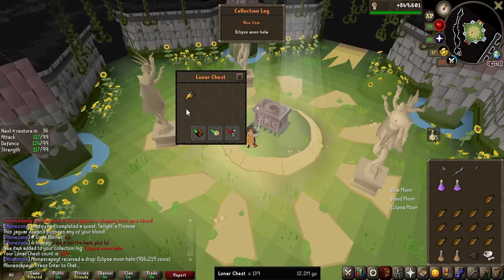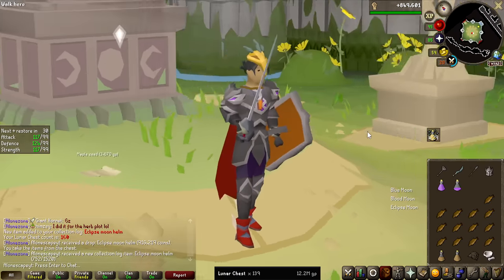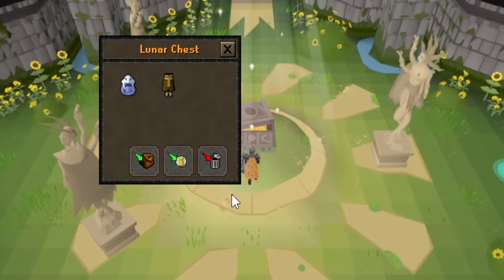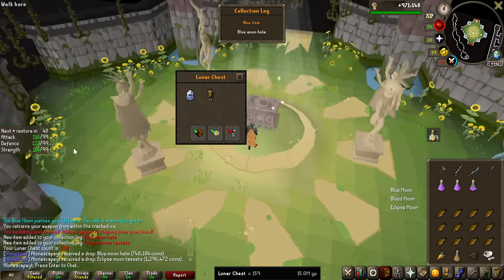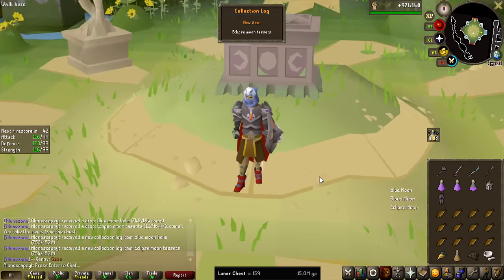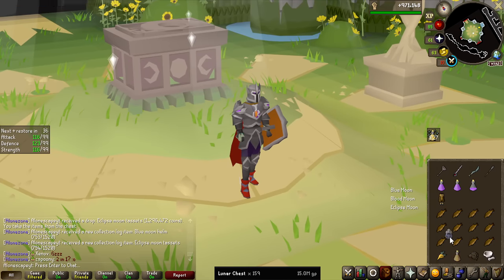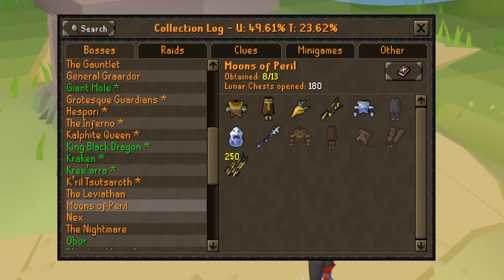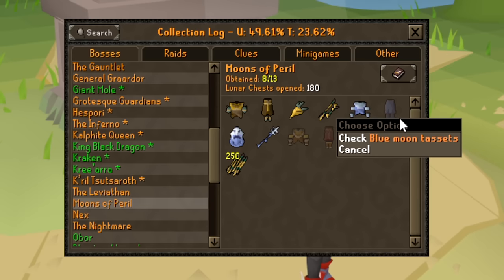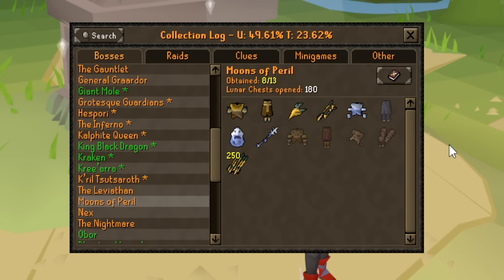Another Eclipse item coming in — the Eclipse Moon Helmet, worth slightly below 1 million GP — that's the third item of that set, and we're only missing the legs now. No way! We got a double chest! We get a Blue Moon Helmet and Eclipse Legs. That also finishes off the entire Eclipse set, and we are actually pretty close to finishing the Blue Moon set as well — we're only missing the Taz sets. But even if we're getting all of these items, I have still not seen a single Blood Moon piece at all, which are the items I really want to see to increase the chances of getting the weapons we're hunting. And we only have like 60 KC left to go, so it's starting to tense up, honestly.